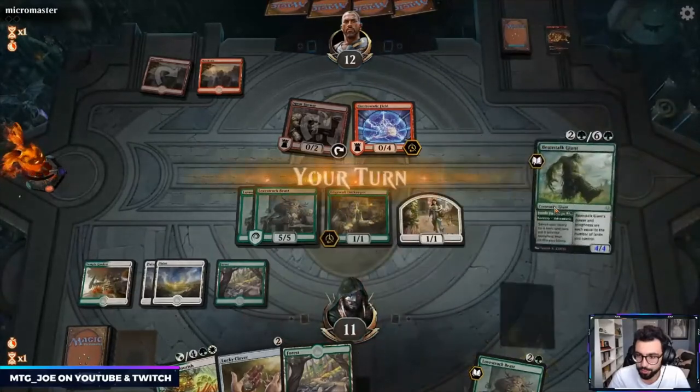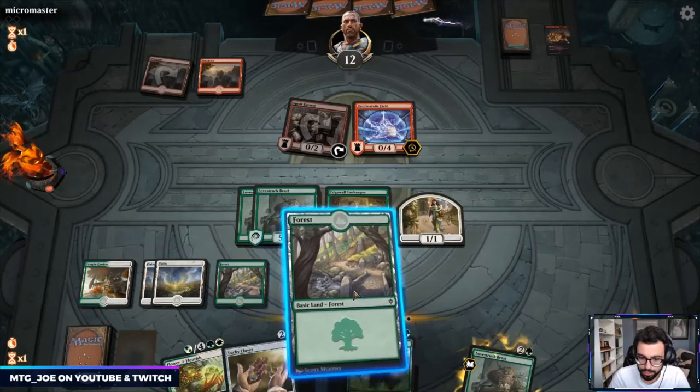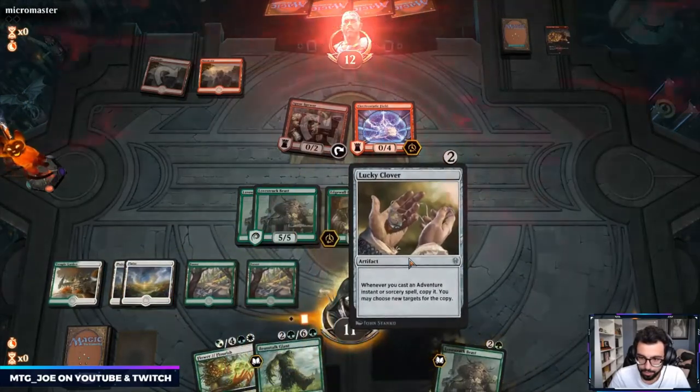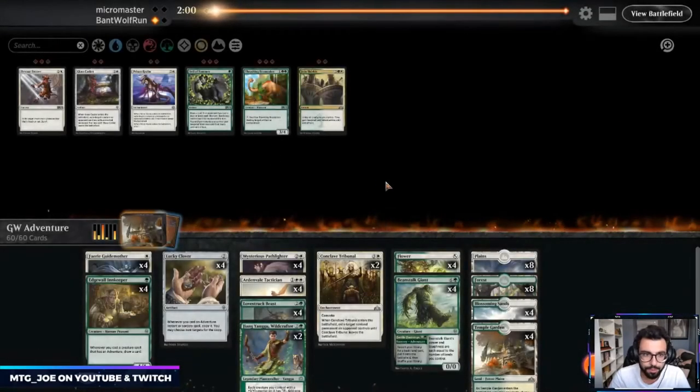They're trying to out-burn us, so we have Beanstalk Giant. Opponent just concedes. I was going to get double draw, but Lovestruck Beast is probably the right play anyway.